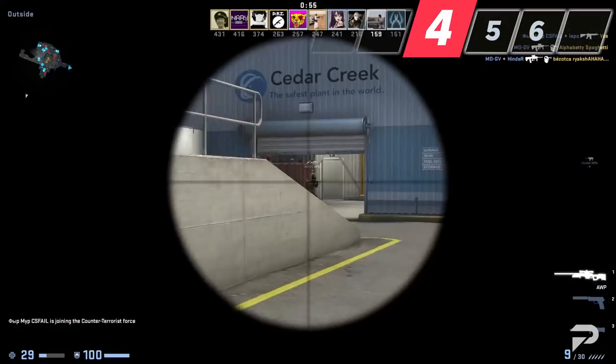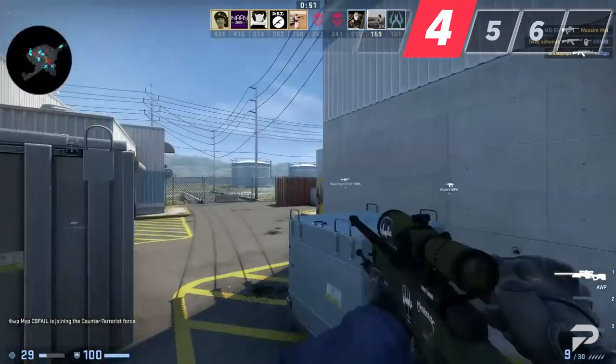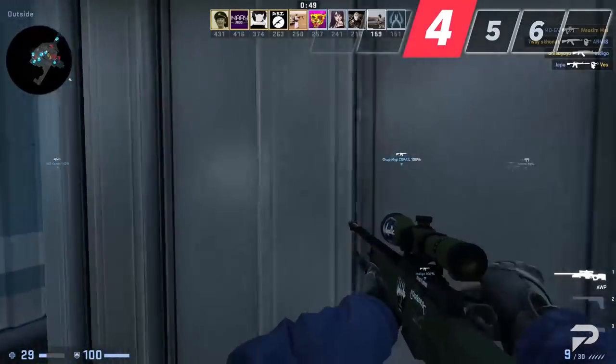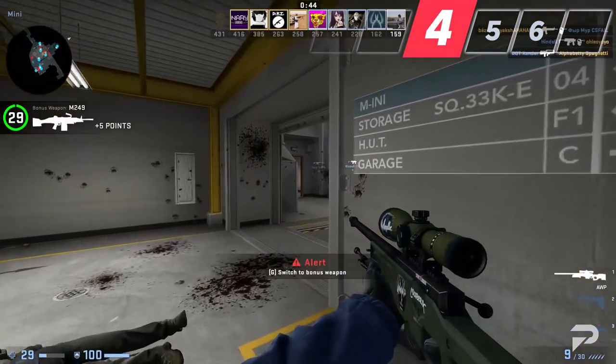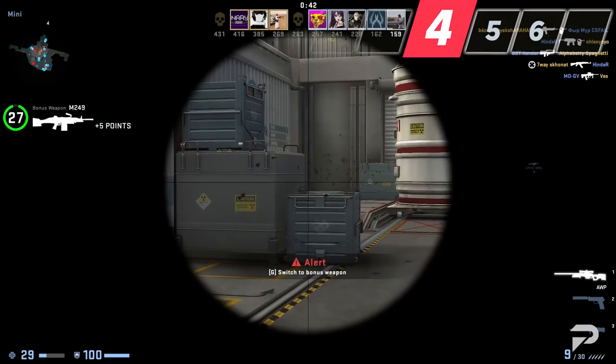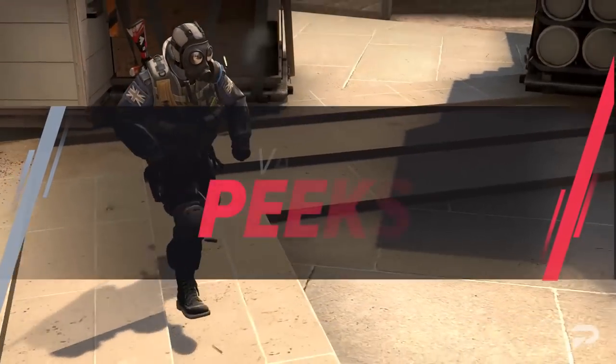If you're holding a spot on your own, smokes can also be incredibly helpful. Finding a few one-way smokes can get you free picks around the map, and using gaps in your enemy's smokes will let you pick players unexpectedly. Just remember to watch out for a few bullets in your direction after you've shot, since opponents will have a decent idea of where you're at.